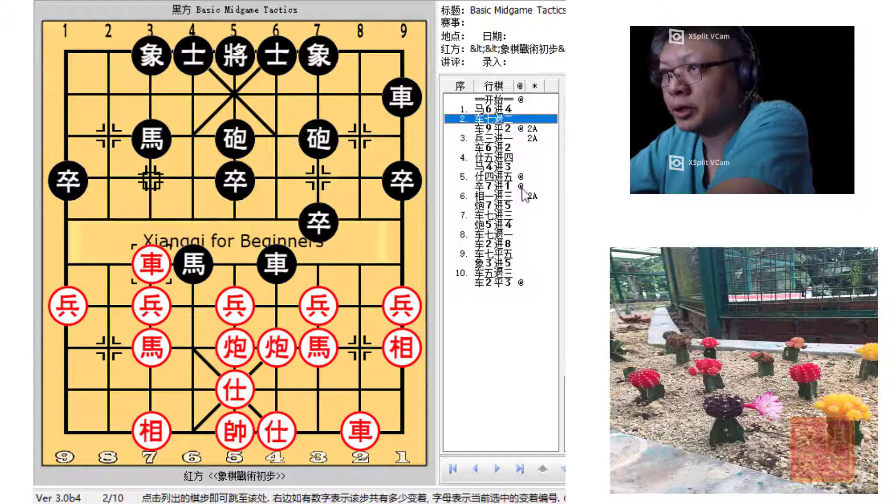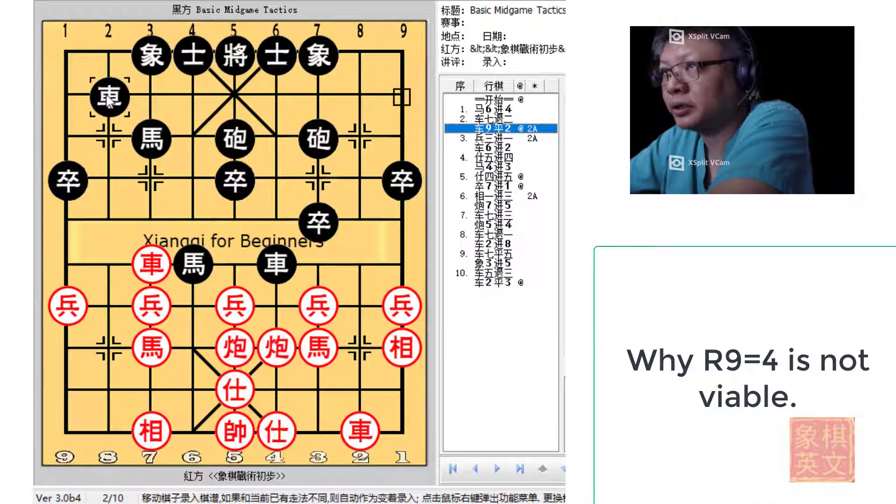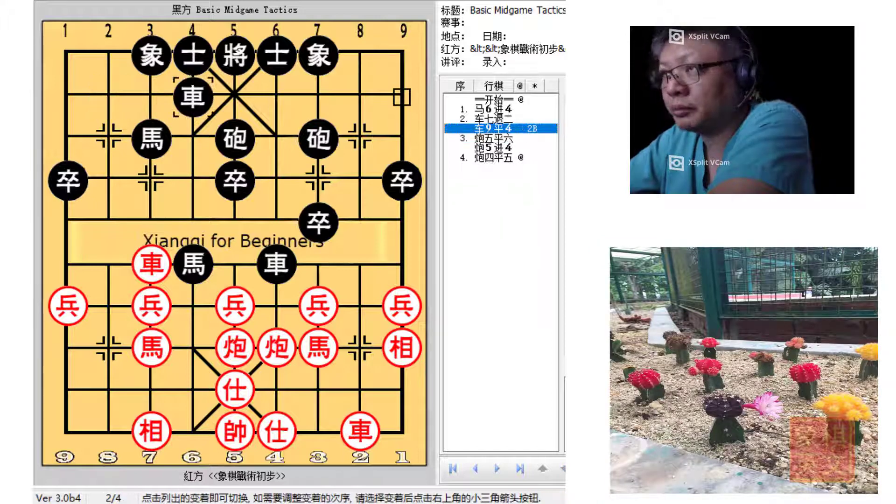Red would usually defend with R7-2 to prevent his chariot from being captured. Now, in the book R9=2 was given, and it was also suggested by the computer. But what would happen if Black played R9=4 instead?